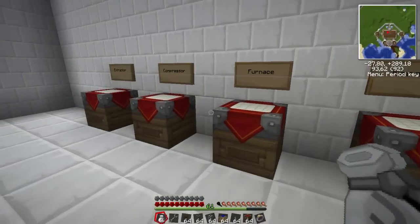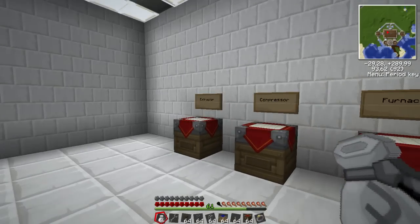Now, basic machinery. We have four: macerator, furnace, compressor, and extractor.